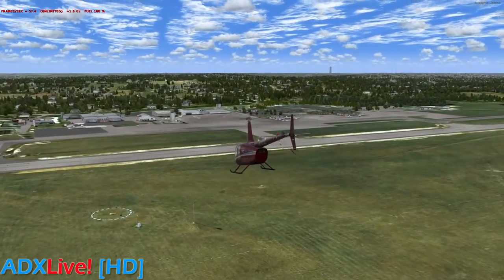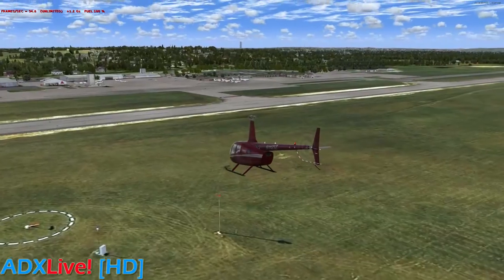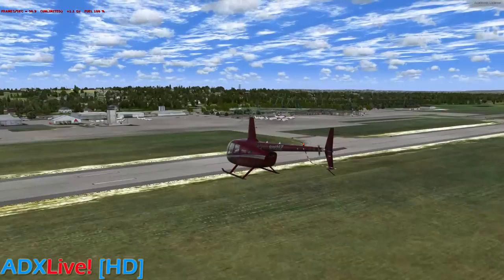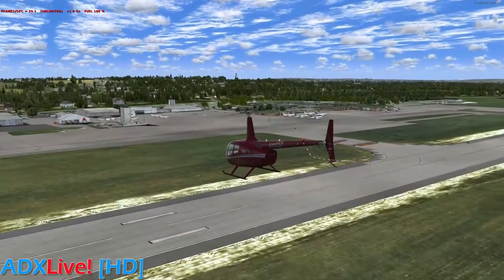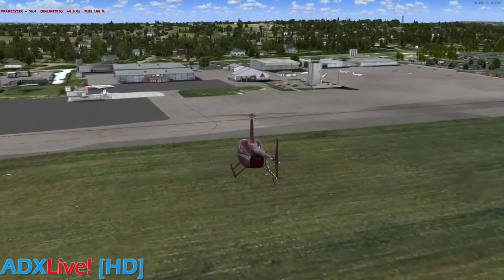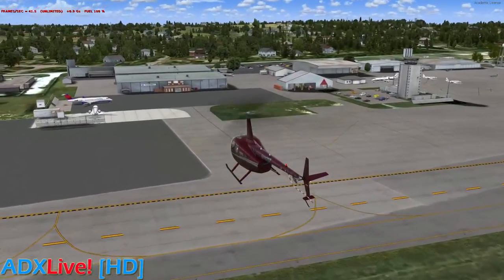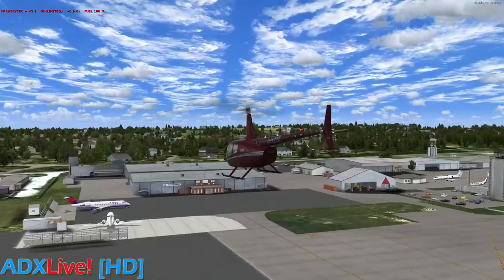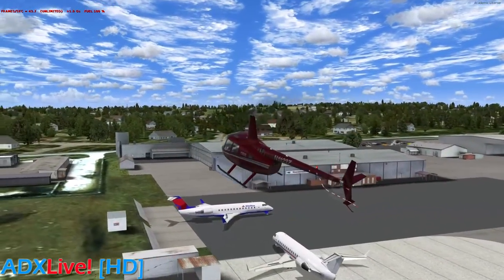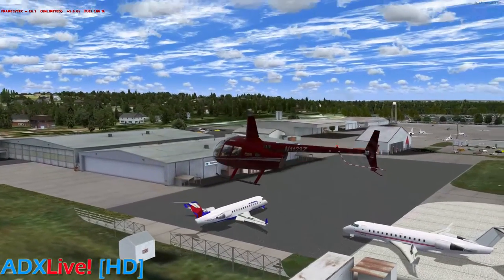This is Prepar3D V2.2. If Lockheed wants to send over a V2.3 beta, I'd be more than happy to check it out. So before we lost our connection, we were taking a look at the two-dimensional interior modeling that the Sim 720 guys have added to the scenery. It looks like they've added static aircraft too, because these definitely do not look like my AI. The blues on Delta are a little too blue. These CRJs here look like statics — actually nice looking statics, not bad as far as statics go.